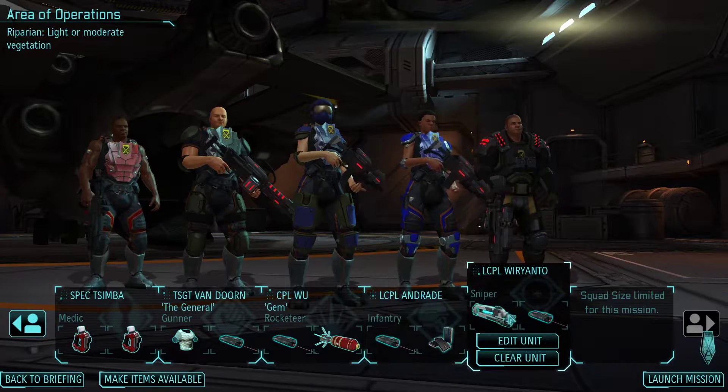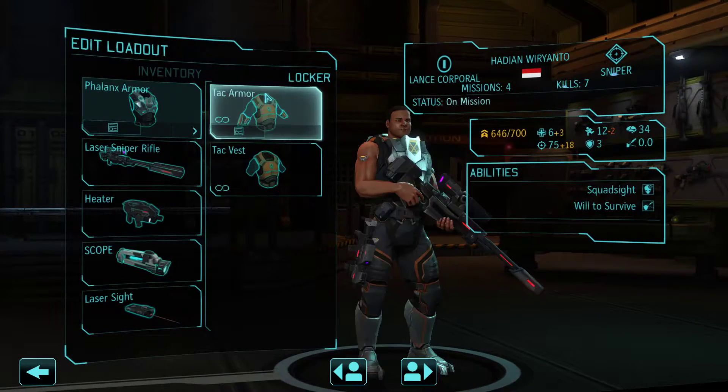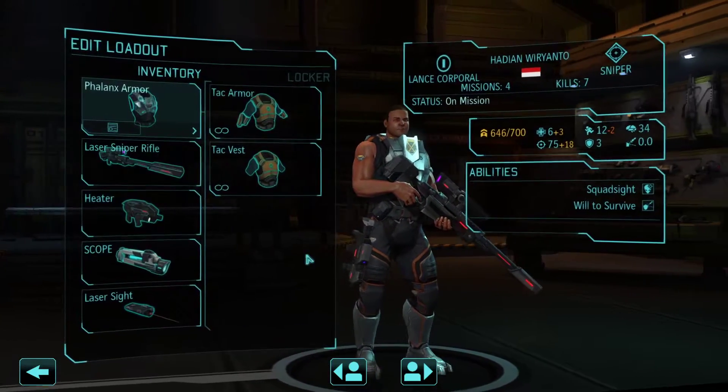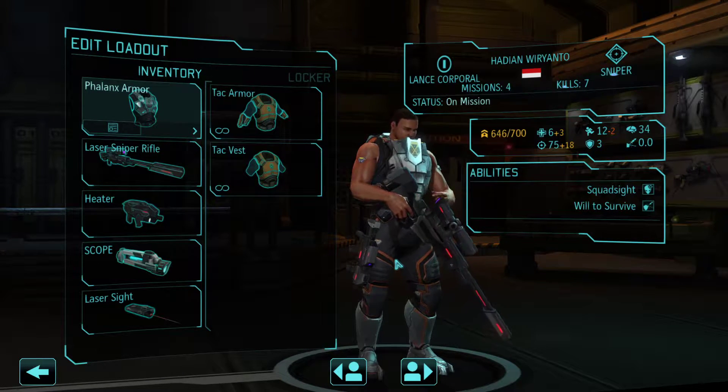She's got some pretty good hit points. Wiryantu is bringing up the rear. I forgot to give him a vest here, so we got him with some Phalanx armor. He's carrying the new laser rifle, a heater, a scope, and a laser sight. Overall he should be alright. The Will to Survive is okay but not very useful.